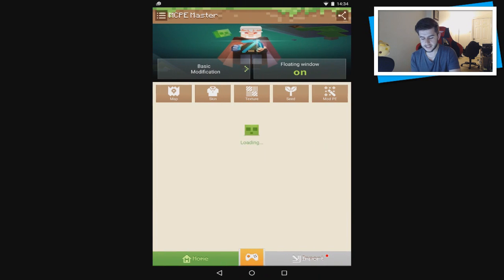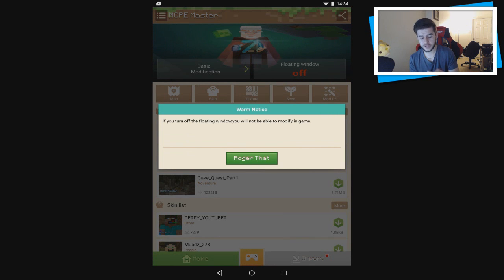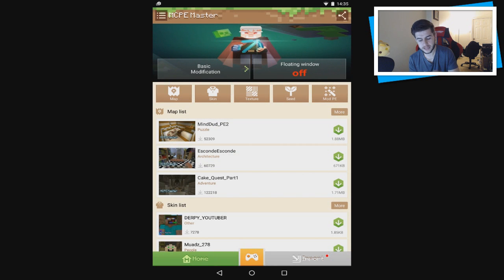As you can see here, this is more than just for mods. At the top we've got the basic modifications, and on the right-hand side we've got the floating window. If the floating window is off for you, ensure that you turn it on — it's important because it means you can change things in-game. If you don't, you have to back out and start again.